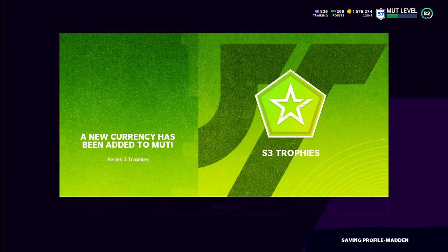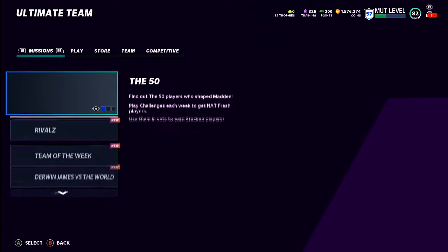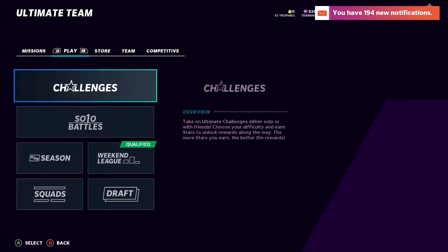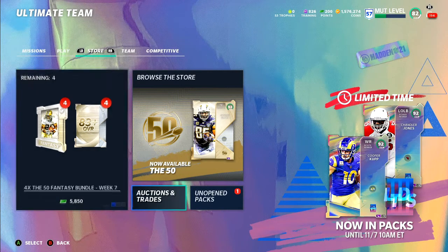Real quick, if y'all can't get on the Madden server, all you gotta do is go to your settings, go to save data, go to your reserve space and clear your reserve space, then restart your Xbox. I think it works for PS4 too - PS4 might be a little bit different. But yeah, that's all you gotta do if you can't get on the servers right now. That worked for me so it should work for y'all.